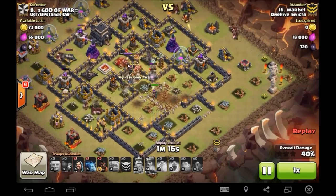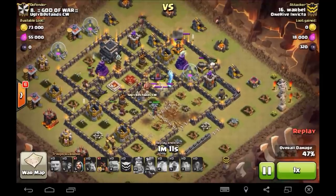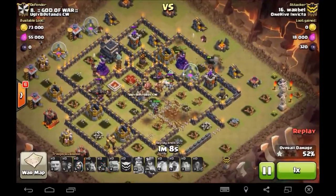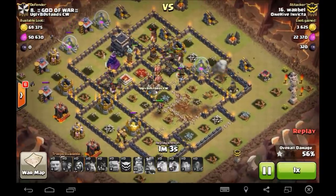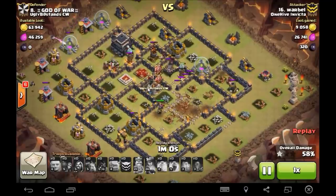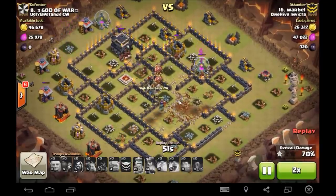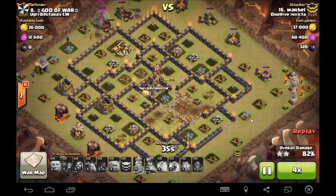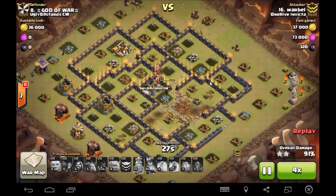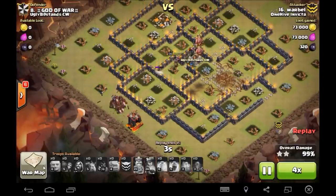He took the Queen down first, which was actually a good thing. If he locked on the King there that might have been a problem. But look at all these hogs sprinkling around — 29 hogs, he doesn't even need heals, just kind of going in, few per defense. Looking just gold at this point. Low health on a lot of these hogs but this crossbow is the last defense and it is clean up. Queen triggers the bomb so that's good. Warb just killed it man, good job buddy. A few more trash buildings and that's your three star.